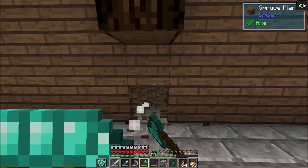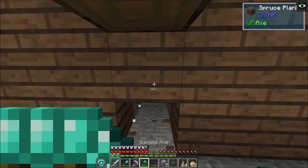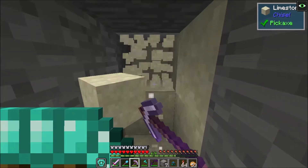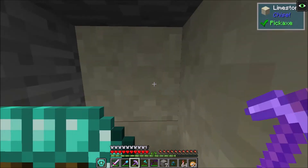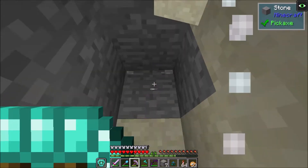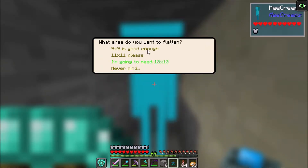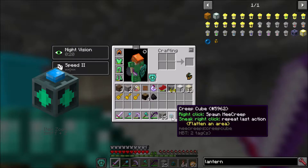I'm making a separate room just for creepers, because creepers are dangerous in a mixed mob farm. Skeletons randomly shoot arrows, and if an arrow hits a creeper, the creeper will blow up the skeleton — and potentially the entire mob farm. So I'm separating them as a safety measure and marking the nine-by-nine area with andesite.